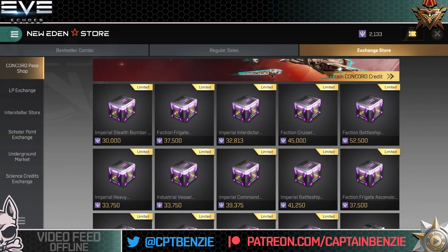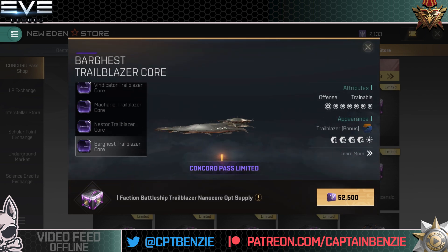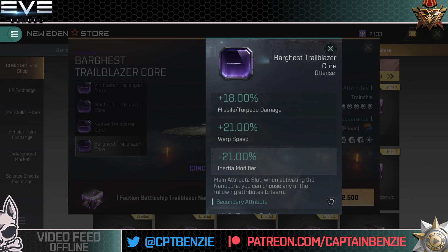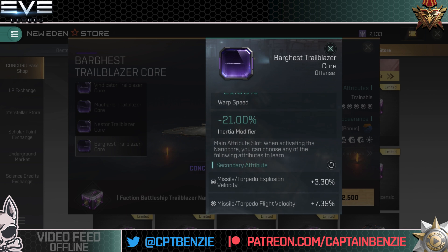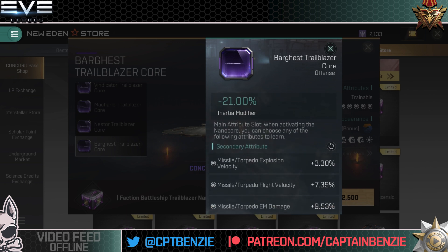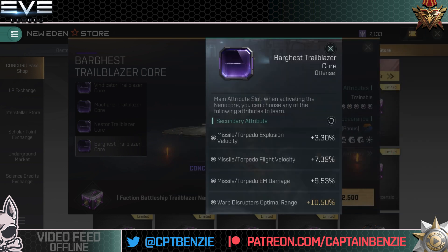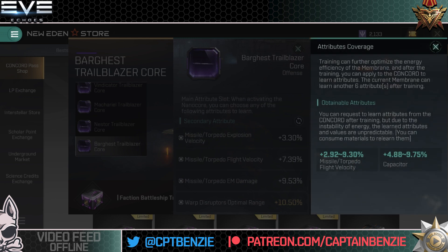Last one — let's have a look at the Bargast. Missile torpedo damage, warp speed or inertia — missile torpedo all the way. Maybe inertia modifier if you're going for kiting and need to change direction quickly, but the Bargast is not a particularly nimble ship. We do have explosion velocity here, which is amazing. Explosion velocity is the number one let-down stat on missiles — I've shown that in other videos and run the math on it. Explosion velocity is the application stat on missiles that is going to screw you over most of the time. The fact that it's on here is really, really good.